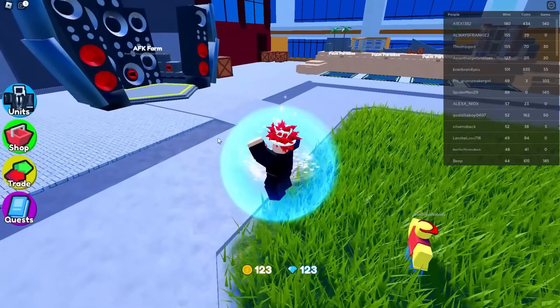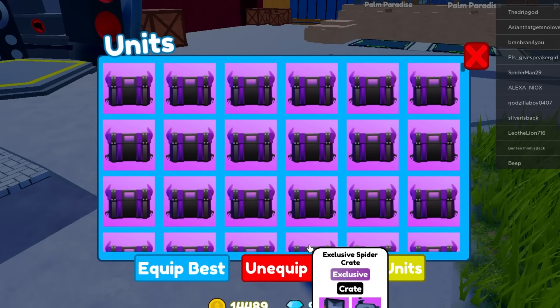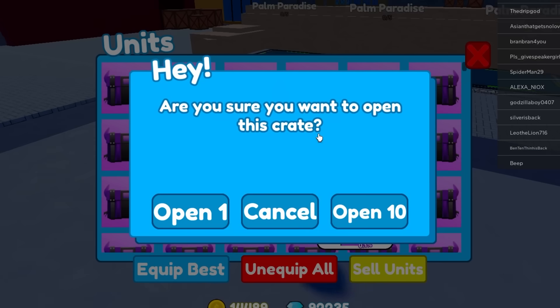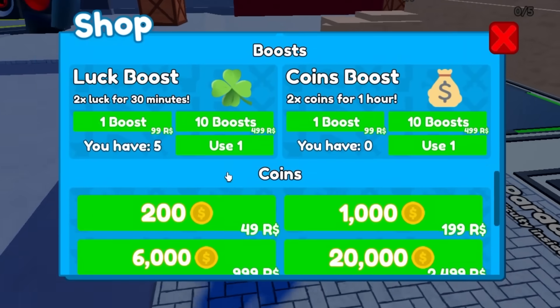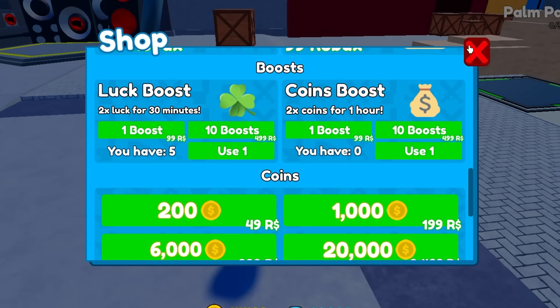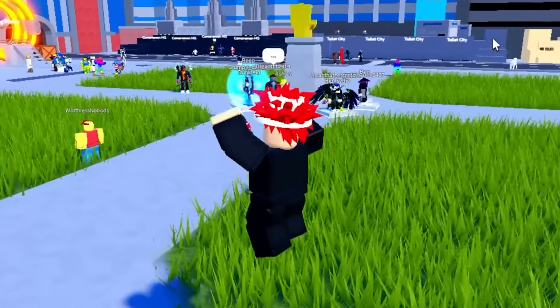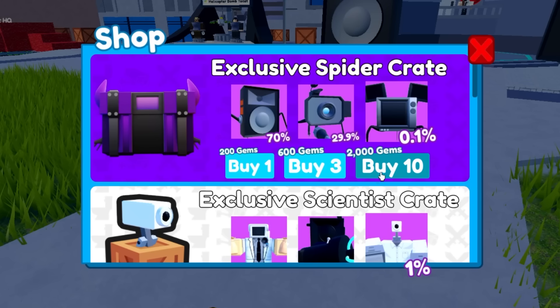It's not going to matter that much that we gave away those units, because we have so many of these crates. We can just start up right now. We're just getting the regular exclusives. What if we actually use the luck boost right here? If we use the luck boost... Why is every server laggy? Okay there we go, now it works. Perfect, that's what we needed. We're just going to buy some more of these crates real quick.